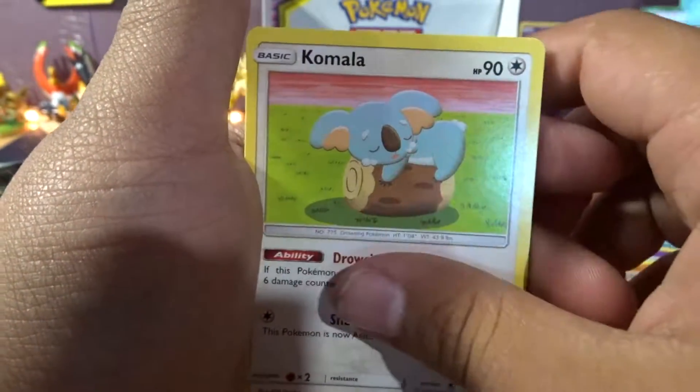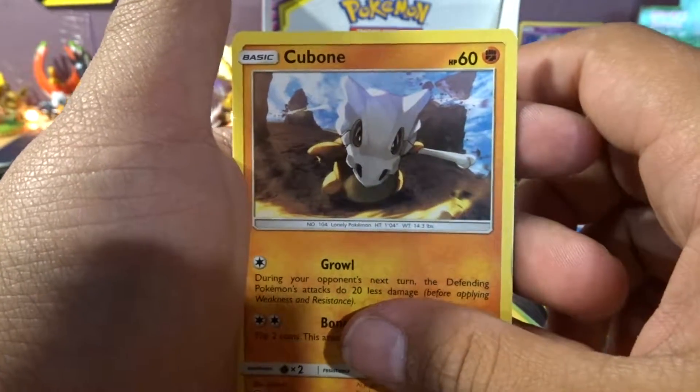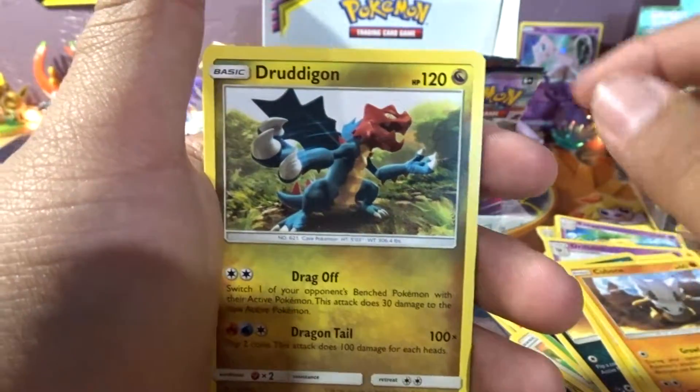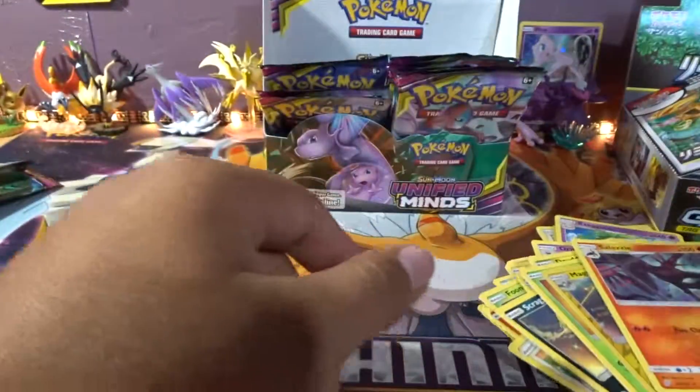Burloon, Kamala, Scraggy, Tanamo, Cubone ready to battle — look at that, he's just fighting the world isn't he? Drignan, Drignan, Scrumish, Magneton, and a regular rare Slazzle.